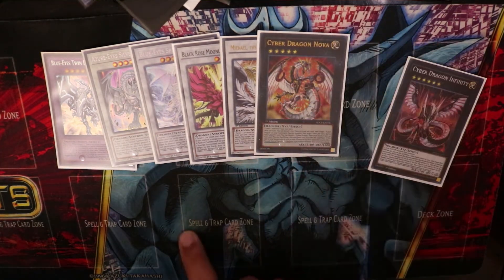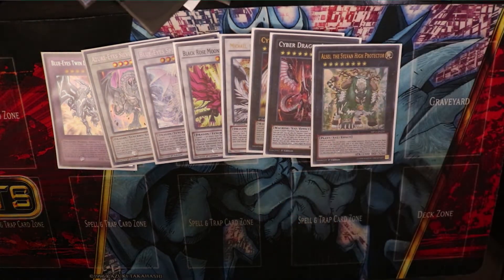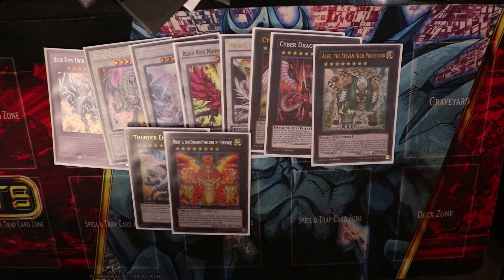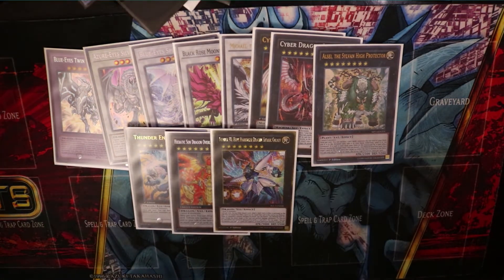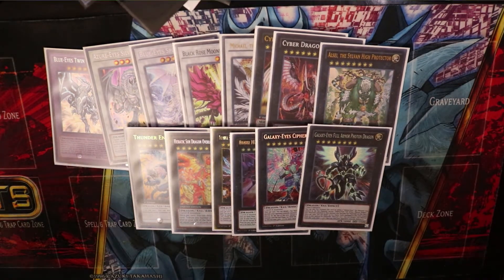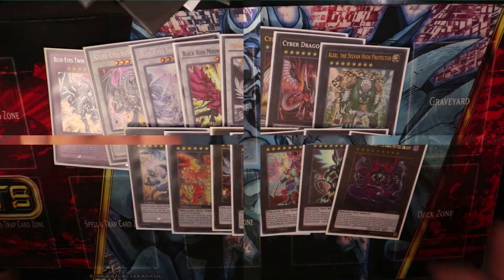Next is the Cyber Dragon Infinity combo — overlay Galaxy Soldiers into Cyber Dragon Nova, then immediately go into Cyber Dragon Infinity. Very powerful: it can negate and steal your opponent's monsters. We also run Baxia the Celestial Sky Protector as another rank eight, Thunder End Dragon using two level eight normal monsters, Hieratic Sun Dragon Overlord of Heliopolis, Number 38 for good negation, Number 107 for power, Galaxy-Eyes Cipher Dragon for the combo where you steal your opponent's monster and overlay with it, Full Armor Photon Dragon as a 4000 attack beat stick, and Number 95 Galaxy-Eyes Dark Matter Dragon.